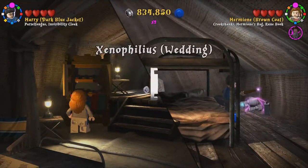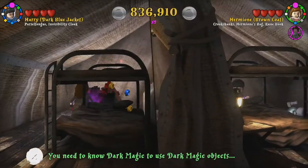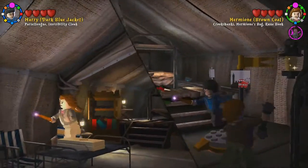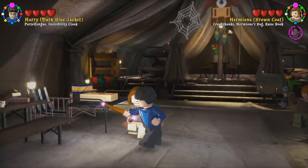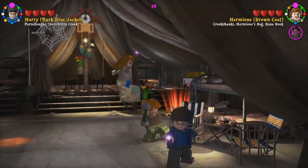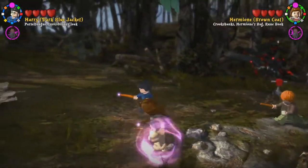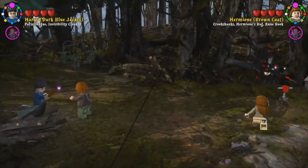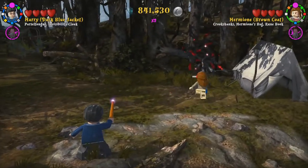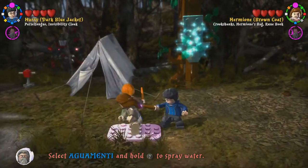This character is Xenophilius from the wedding — nice! Oh, we must have found a dark magic chest and we just keep it there. This one returns us to Hogwarts, so we don't want to do that. That one goes to London — okay, very good. Did we already get the red brick here? Why is there no Hedwig? I don't remember.